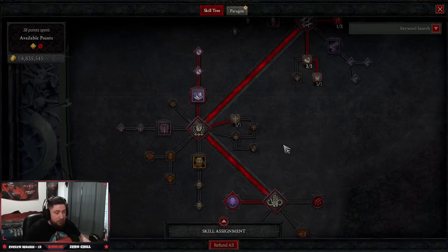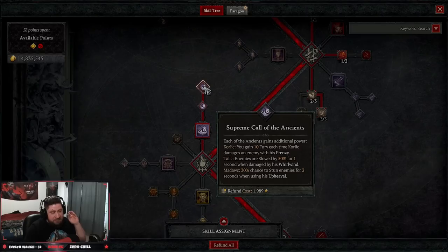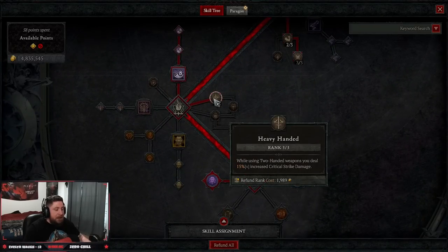Three points into Counter Offensive so while we're fortified over 50 percent we deal 20 percent increased damage. Coming down to our ultimates, we're taking Call of the Ancients all the way up to Supreme Call of the Ancients — this is a very good ability while leveling. It summons three different ancient warriors to fight for you, you gain fury, enemies are slowed, and they can also be stunned if you use Upheaval.